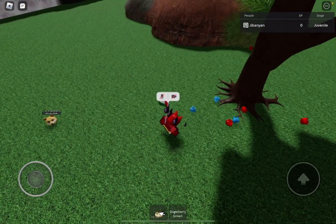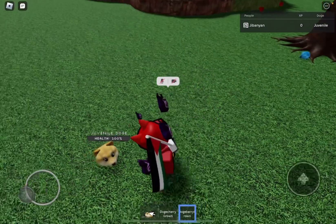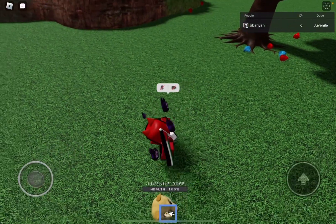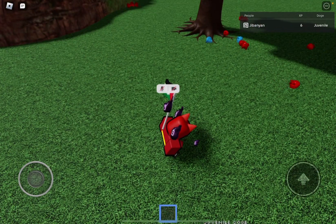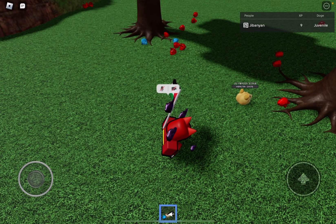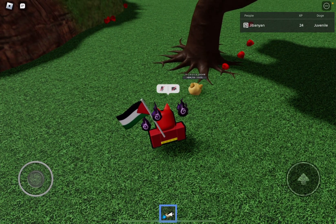In this game, there are two types of berries or foods for your Doge to eat. The red ones are Doge cherries and the blue ones are Doge berries. You can feed them to your Doge as well. Your Doge tool, which you use to spawn and move, is all in this one item right here, just like the original game. What you can do is tap on a berry for it to eat it. As you can see, the icon changes so the Doge follows that berry and eats it.